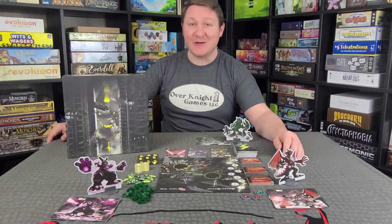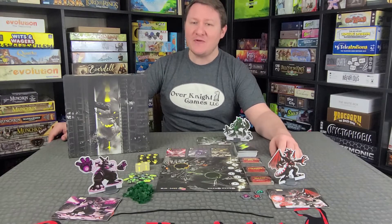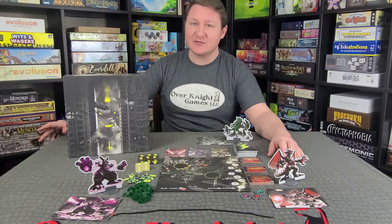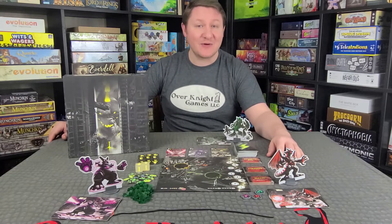Hello friends, I'm Trinity Scott with Overnight Games. Today I'm gonna teach you how to play King of Tokyo Dark Edition, designed by Richard Garfield, art by Paul Maffian, published by Yellow. This is a two to six player game that plays in about 30 minutes. If you enjoy the video, like and subscribe. The goal is to be the last monster standing or the first player to 20 victory points.